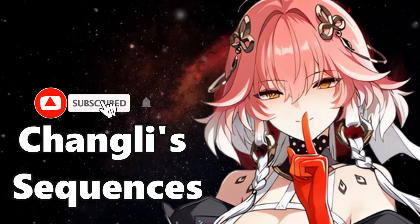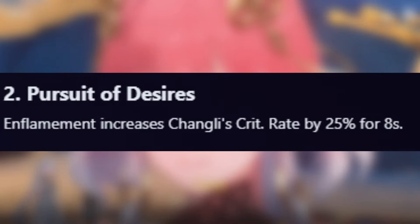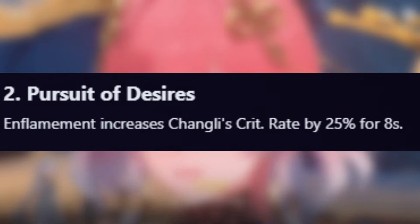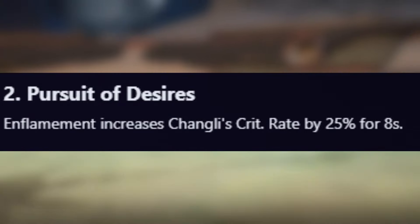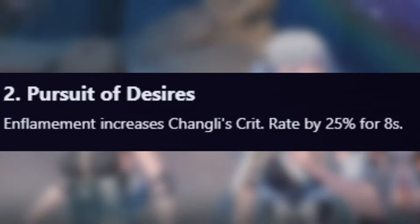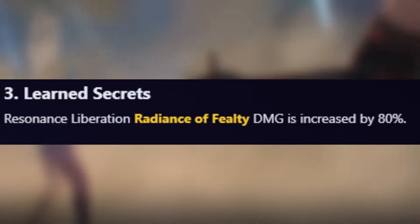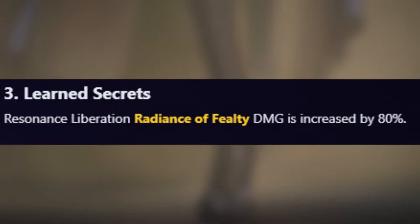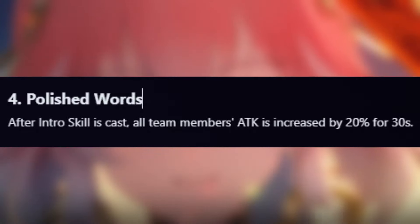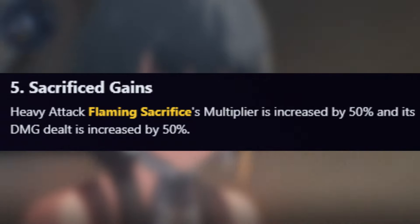Let's talk about her resonance chain. Her S1 increases her damage dealt by 10% when she uses an enhanced heavy attack and her resonance skill. Her S2 gives her a 25% crit rate buff when she has Enflamement — there doesn't seem to be a cooldown, so I'm assuming 100% uptime, but we have to wait and see. This is a great stopping point for budget Chun-Li players. Her S3 significantly increases the damage of her resonance liberation by a whopping 80%. Her S4 gives the entire team a 20% attack buff for 30 seconds when she triggers her intro skill.